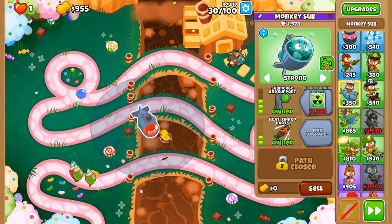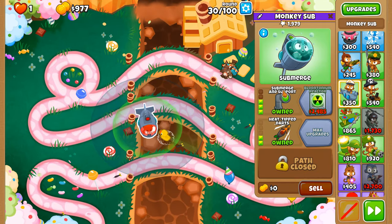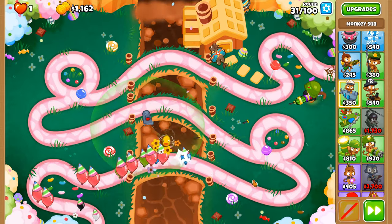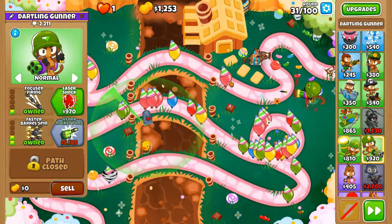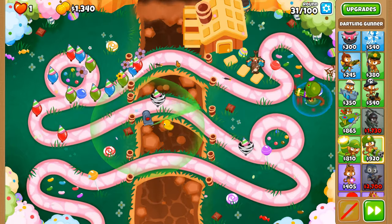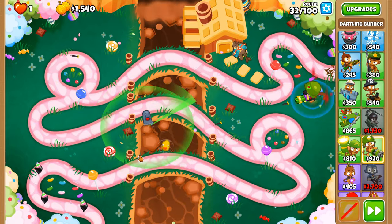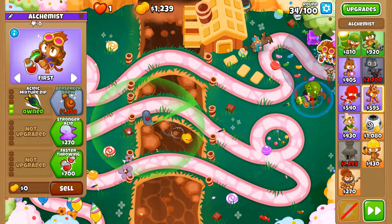We fired enough to get through the layer there. Need to put down more Pickles because Pickles only lasts for five rounds — just like a Perma Spike only lasts five rounds maximum by its name.